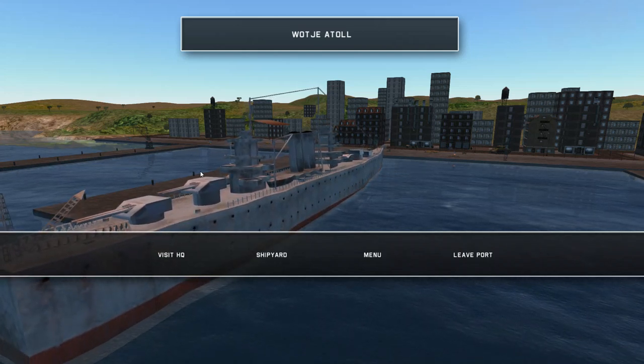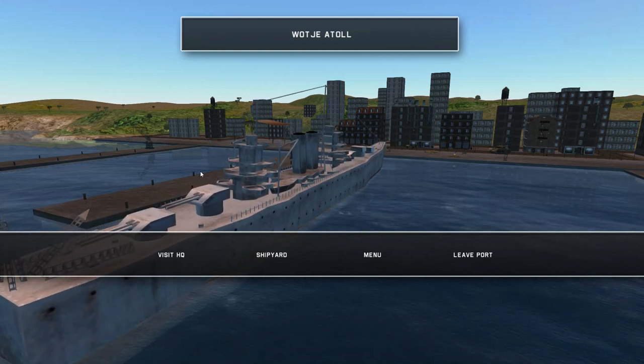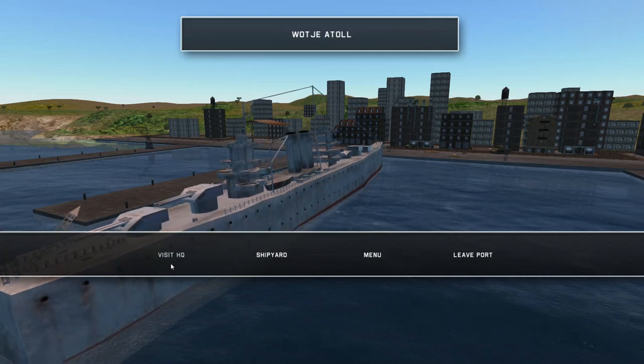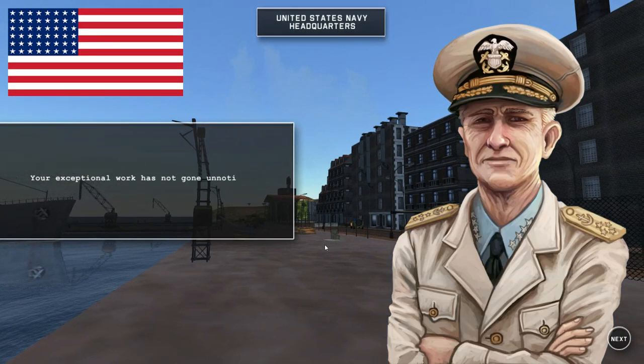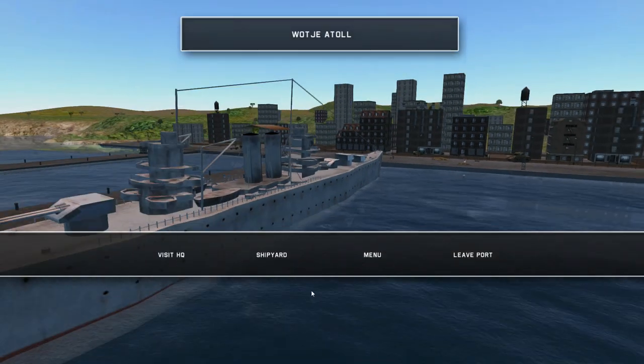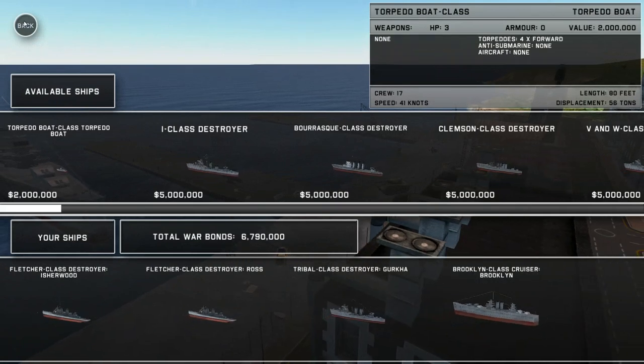Strangely enough, I don't remember it being a day for once inside the game, but it seems to be a lovely dawn or dusk currently inside the port here. This is supposed to be some sort of minor island, yet still it has some sort of HQ for the US Navy, and also a fully functioning shipyard.